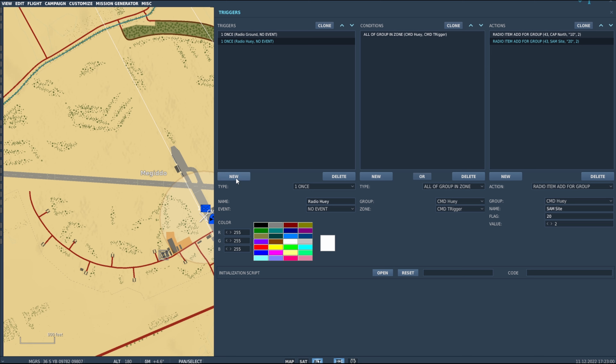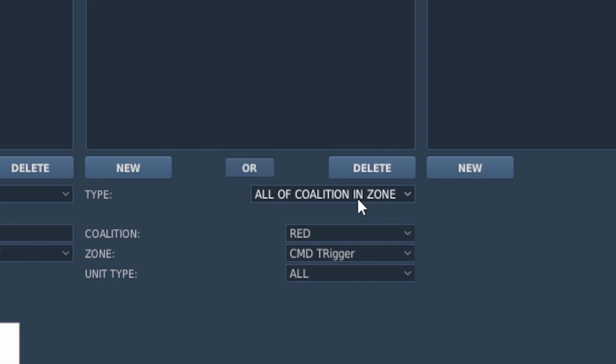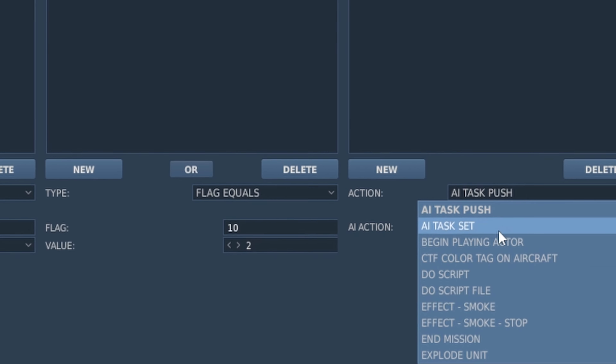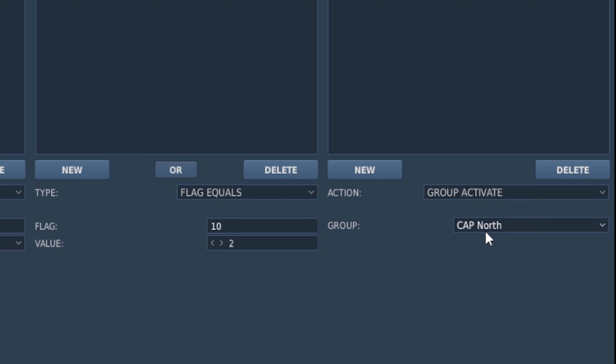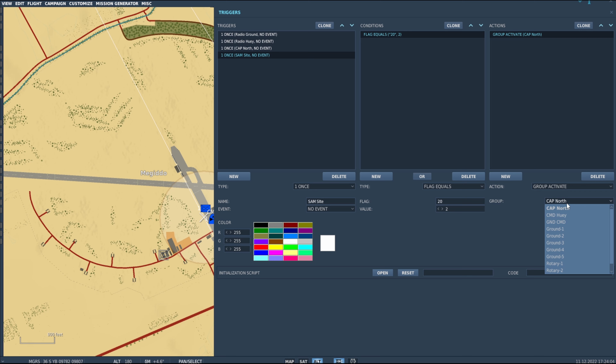Now we need to create what those messages actually do. Create a new trigger called 'CAP North'. For the condition, set Flag Equals — Flag 10 Value 2, which is what we assigned to CAP North. The action will be Group Activate, activating the 'CAP North' group. Clone that, rename it 'SAM Site', change the flag to 20, and set it to activate the SAM Site group. So we now have four triggers total.